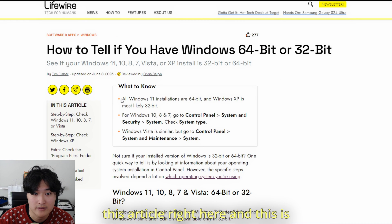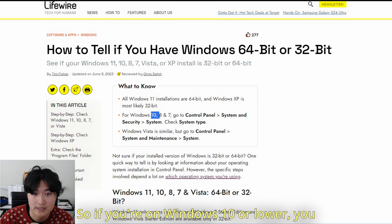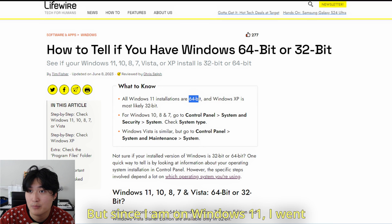We can look at this article right here — this is another way to find out what system you have. If you're on Windows 10 or lower, you can go to Control Panel > System & Security > System and check your system type to see if you need 32-bit or 64-bit. Since I am on Windows 11, I went ahead and installed the 64-bit one.